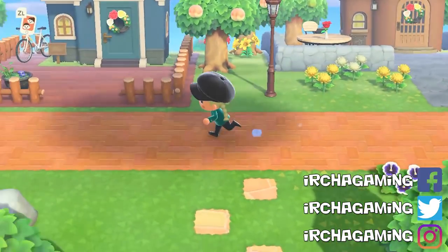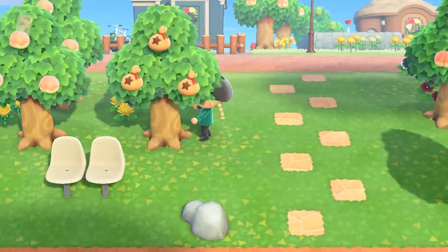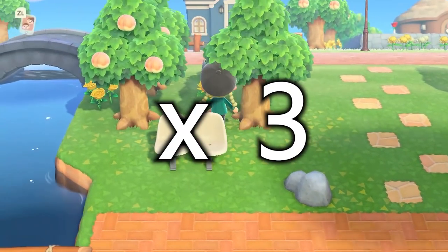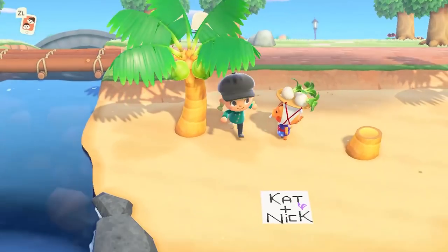You can give them decorations for their doors and they will actually hang that stuff up. Here we have a money tree with 99 bells on it times 3 in the tree. The turnip person — Cat and Nick.